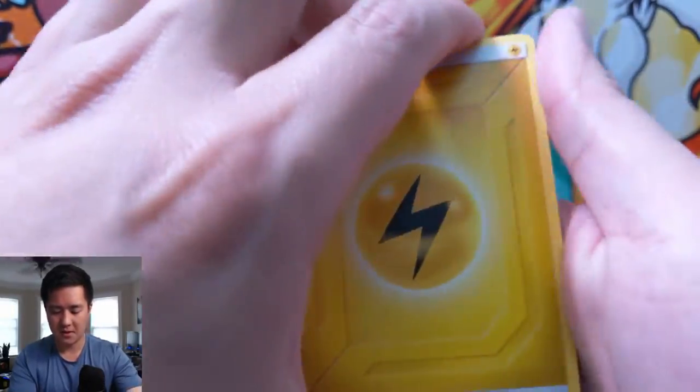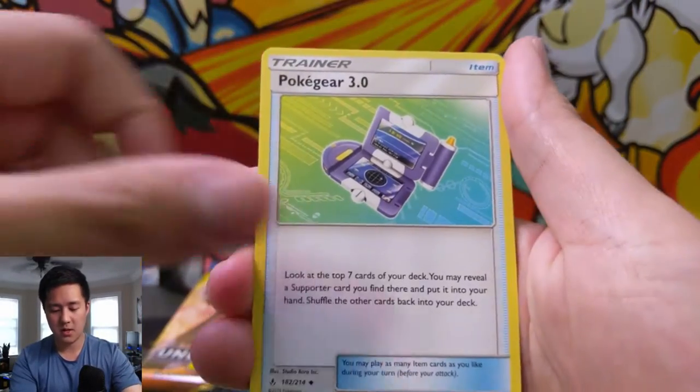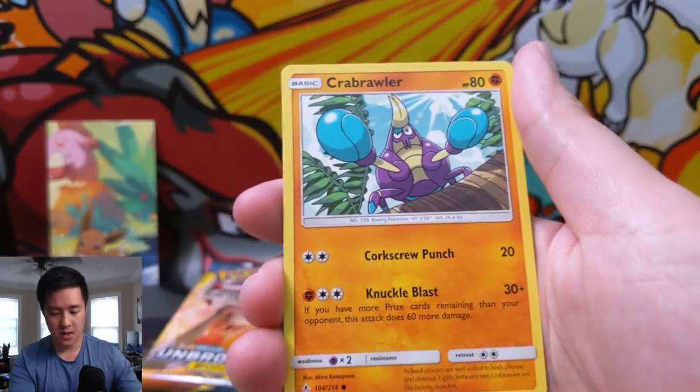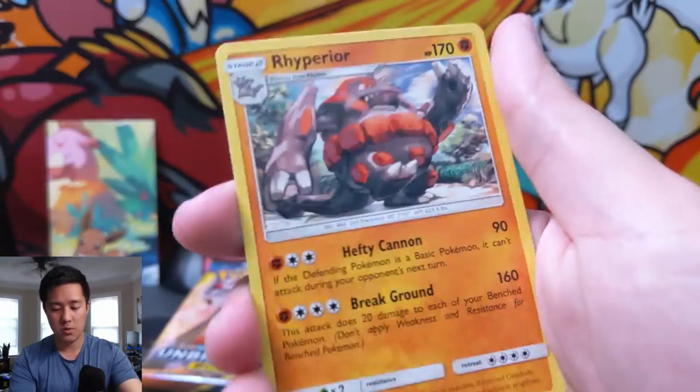We have Electric Energy, a Golbat, Tentacruel, Poké Gear 3.0 - pretty good card right there - Crabrawler, Oddish, Squirtle, Tentacool, Aron, a Riolu, and then a Rhyperior for regular rare.